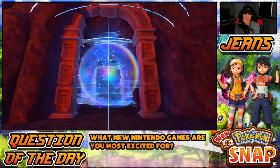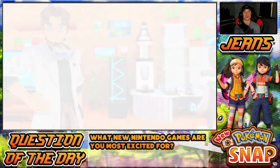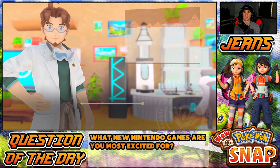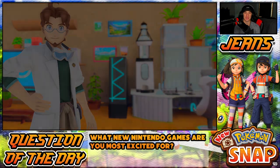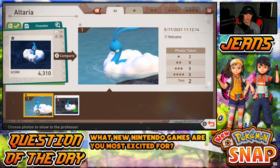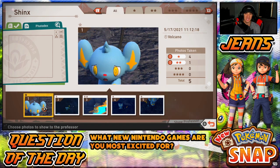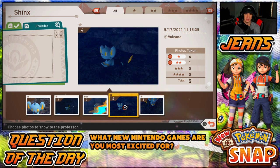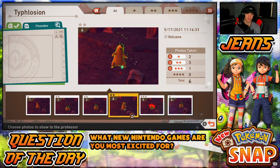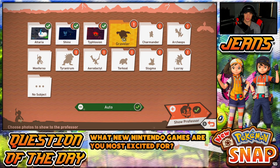We've been recording for about 25 minutes — we might want to do one more area and see how that goes. This Fire Flow Volcano is the best one so far. The next one is a foggy area which is pretty cool — I think it's kind of like Sword and Shield where you get Zacian and Zamazenta. Altaria — I got some cool photos, I like this one sleeping. This one's a little cooler. Shinx — oh yo, look at this one. Typhlosion — we got some cool photos of him.